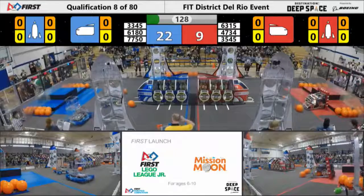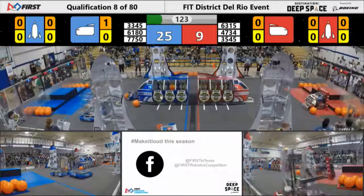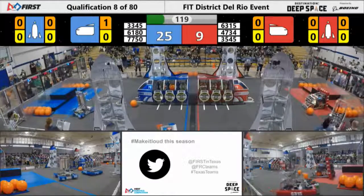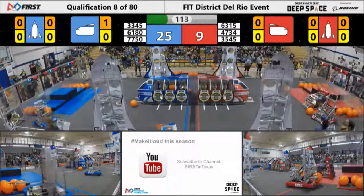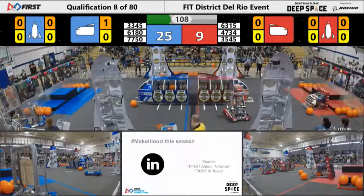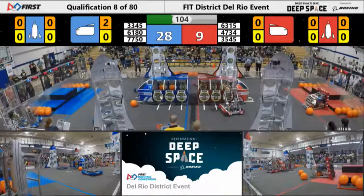Currently it's three against two — three on the blue side over on the far side of the field. Blue is able to get some cargo into their cargo ship thanks to 33-45 Metal Jackets, and then they very smoothly pick up some cargo off the floor and look to do so again. But there is a Red Robot playing some great defense over there on the far side of the Blue cargo ship. But there goes 33-45 Metal Jackets, able to get cargo into the cargo ship nonetheless.